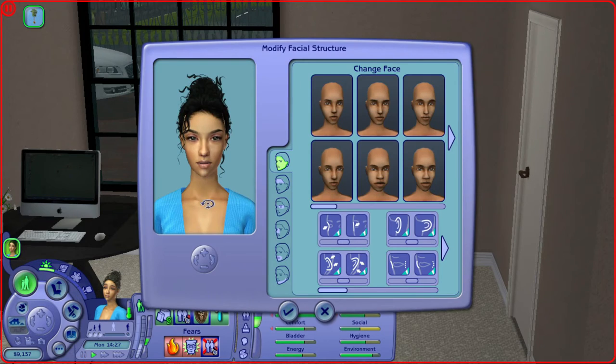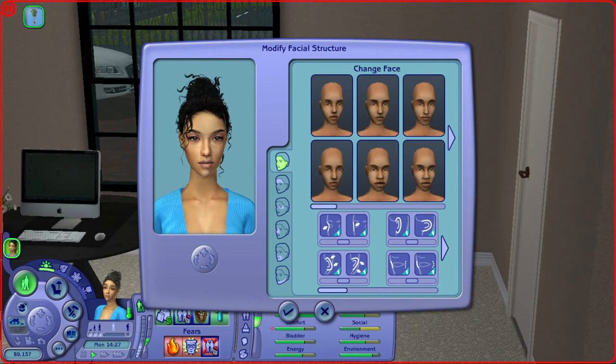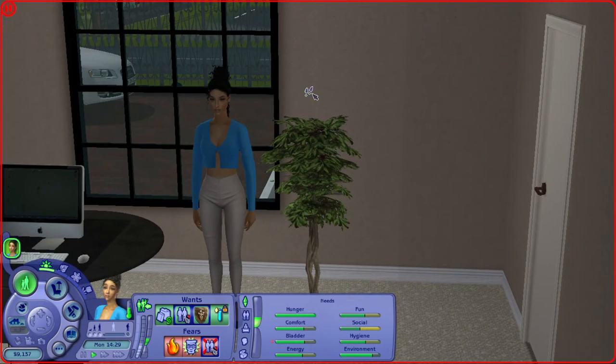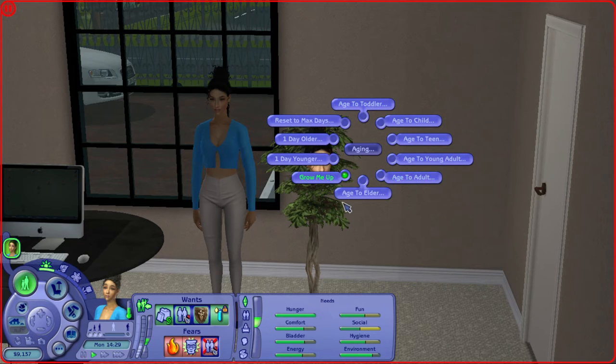When you click 'Plastic Surgery,' the Create-a-Sim popup comes up where you can now change her face template and make her look completely different — you can do whatever you want. The only thing is it will not change genetics: it will change how she looks, but if she were to have a kid it would be based on her original looks, not the changes you made. I don't know how to bypass that right now, but if I find out I'll let you all know.